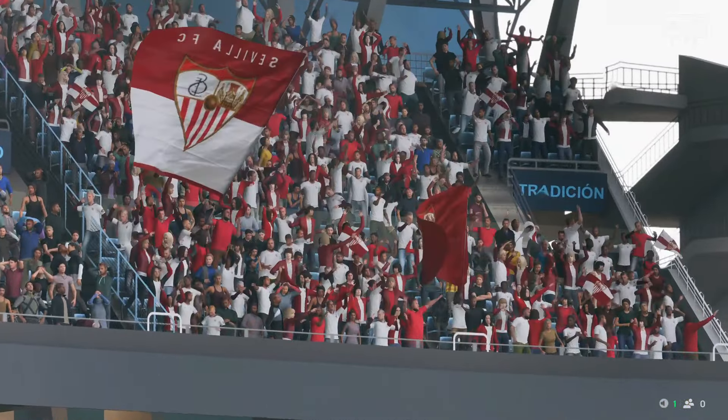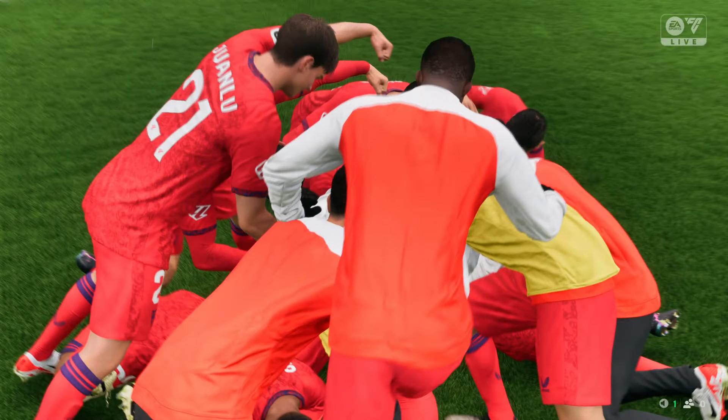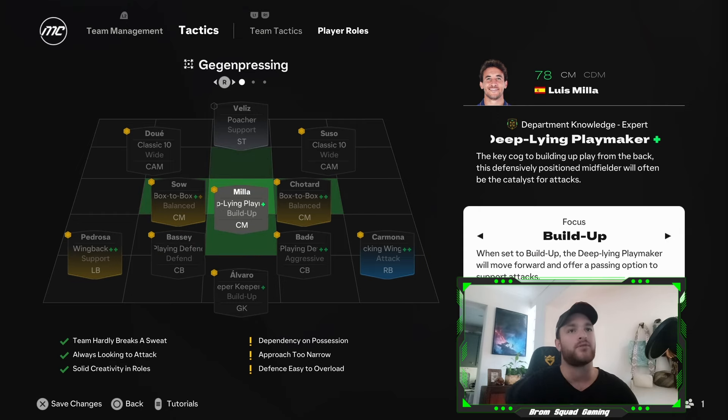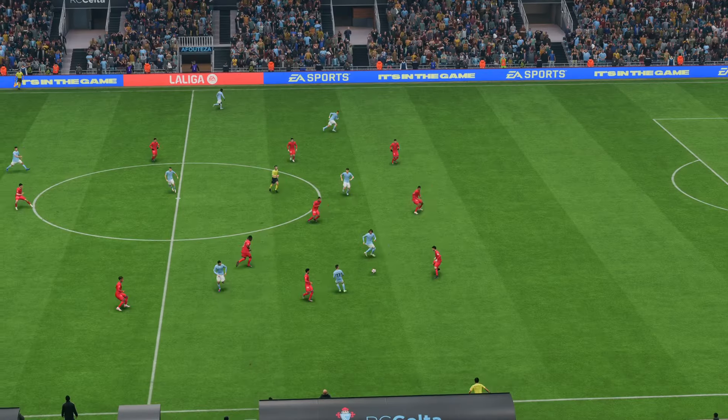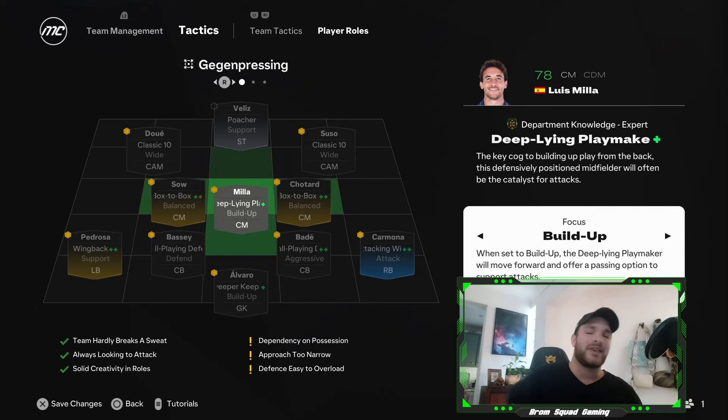In my career mode so far I've got the classic 10s set with the focus on wide. Another thing I noted was the deep lying playmaker role — it's got build-up and defend. Before I'm pretty sure it only had defend, whereas now it's got build-up, which is really productive. You'd expect a deep lying playmaker not to just defend — you want them in those deeper zones to drop deep, receive passes, collect them in the earlier phases of possession, then distribute further forward, and look to roam up the pitch if needed.